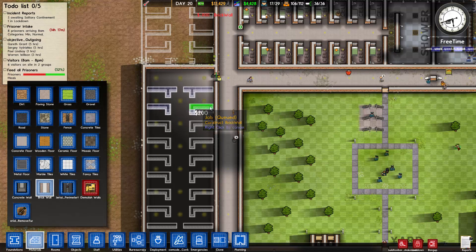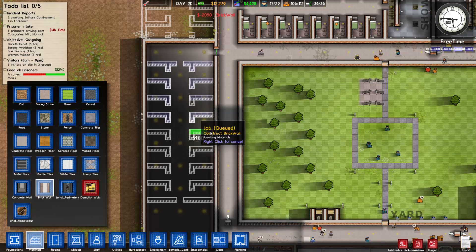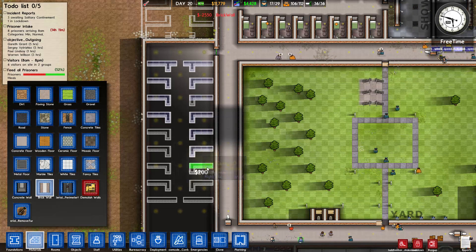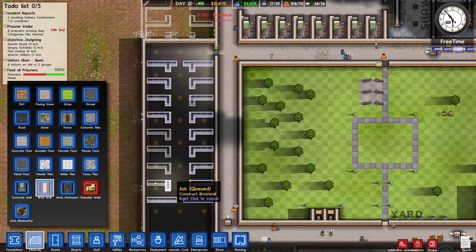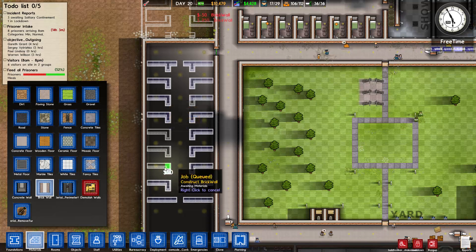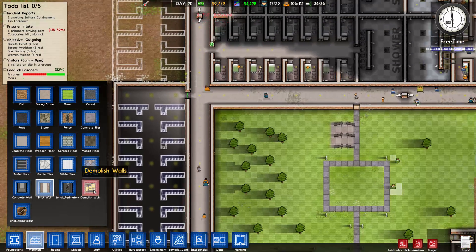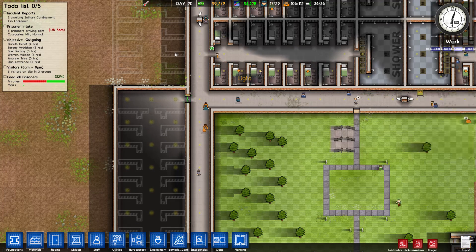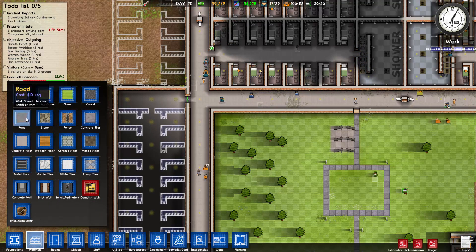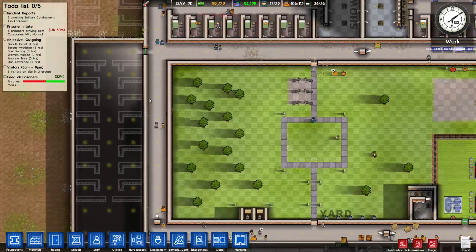We also have to put in the utility — we could do that in a second. Let me just finish these walls. We need to put in all the bedrooms, but I'm not sure that's a great idea right now. I might tear this down and have it as an open hallway. Okay, walls are done, demolish, dismantle — there we go, perfect. Let's put in the concrete floor material.